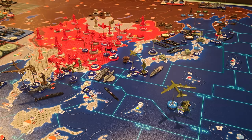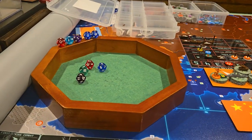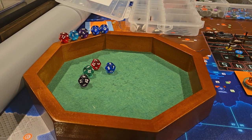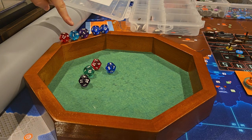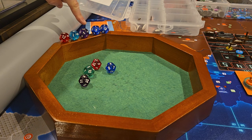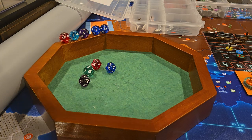First thing we're going to do is tech. I've got my tech dice set up over here. I'm going for computers with the red dice, advanced SLBMs with the green dice, Chemical Warfare Doctrine with the dark brown dice, and advanced manufacturing with the blue dice.